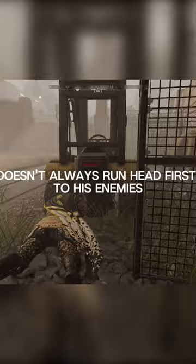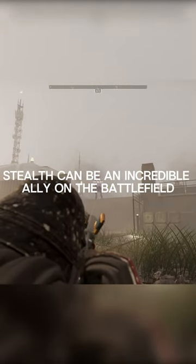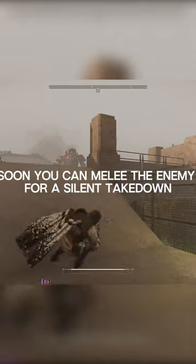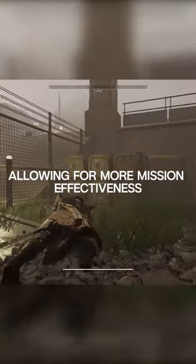First, an effective Hell Diver doesn't always run headfirst into his enemies. Stealth can be an incredible ally on the battlefield. Crouching will make you harder to spot and going prone even more so. You can melee the enemy for a silent takedown. If the enemy can't see you, then you can't be shot, allowing for more mission effectiveness.